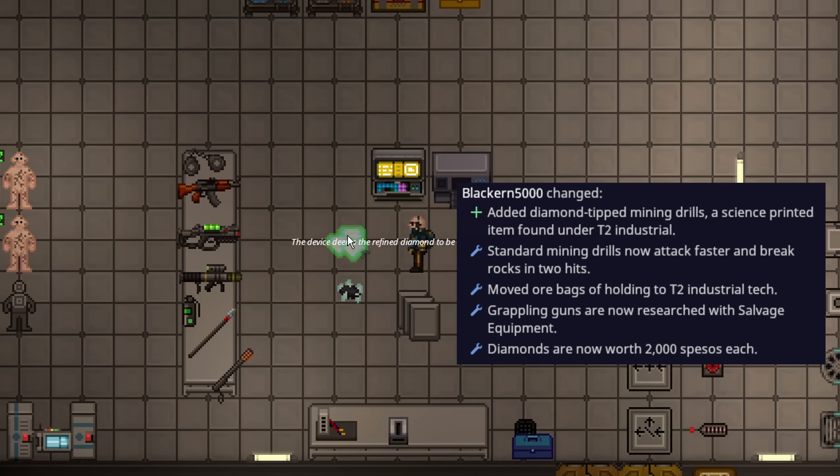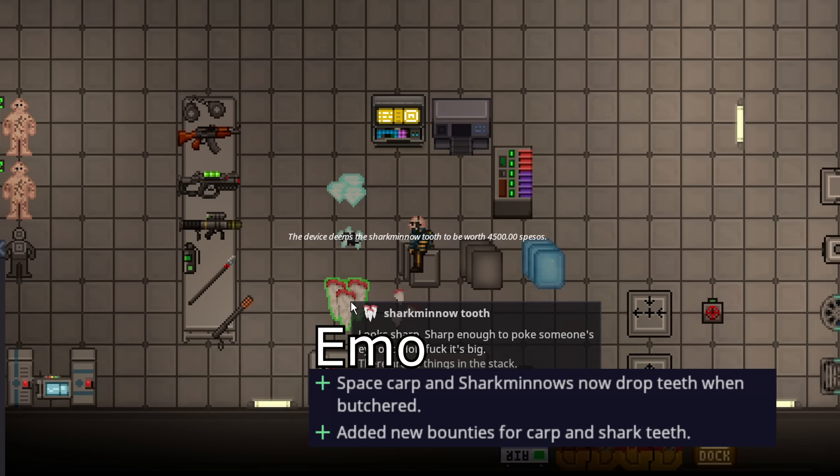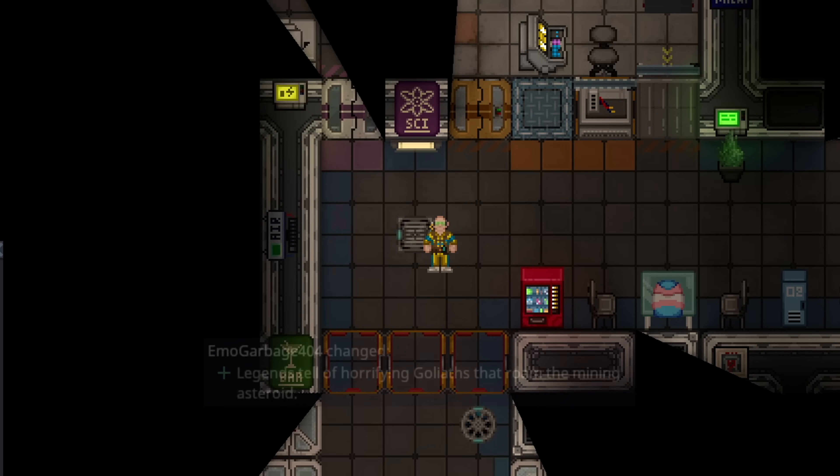This includes things like plasteel, plastic, glass, and steel. The amount of plasma you get from a plasma crate has been changed from three stacks to one. Refined diamonds have had their price increased to 2,000 spesos per diamond ore. Bags of holding have been moved to tier 2 industrial standing. Mining drills now attack fast and break rocks in two hits. There are also diamond-tipped drills you can make with diamonds, but they must first be researched under tier 2 industrial. Killing shark minnows and space carp for their teeth now provides bounties, making mob hunting more lucrative.